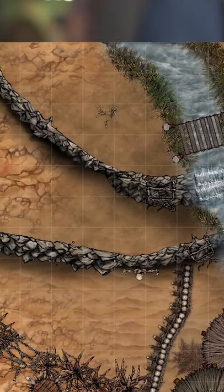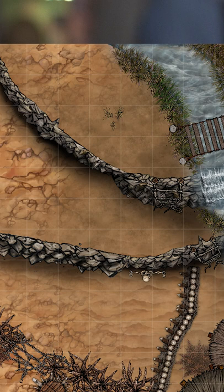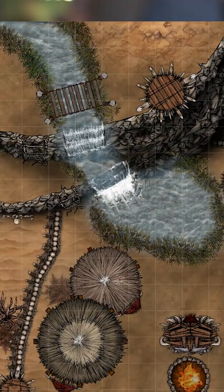Secondly, you want some kind of elevation to allow the PCs to get some reconnaissance of the area before they go in. Trees will do, or perhaps a cliff or a cliffside. Combine the river with a cliffside and you get a little waterfall feature, which is a lot of fun — it gives you some opportunities for the characters to slip and fall, as well as giving the orcs plenty of water.